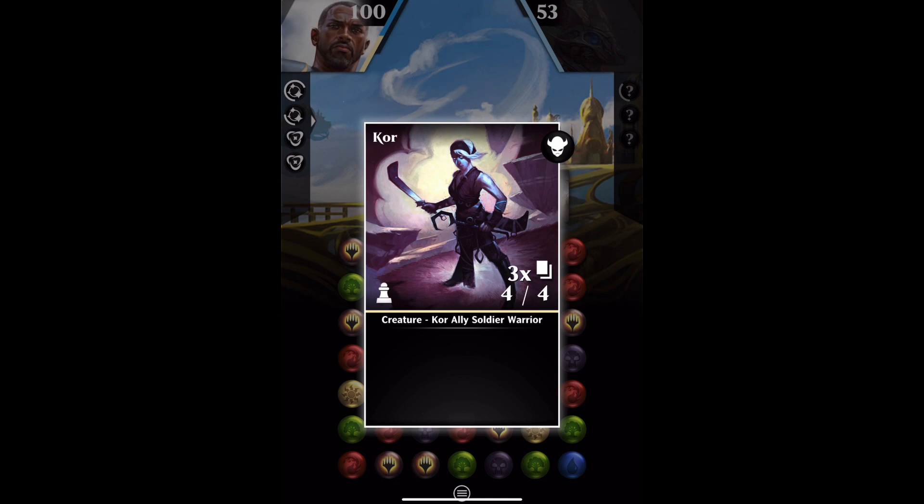It's called Core. It's white. It's 1-1. It's common, and it has the creature type Core, Ally, Soldier, Warrior. So that's really, really good. You can find some good leaders and that will stack nicely.